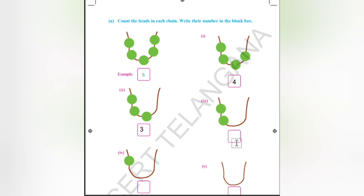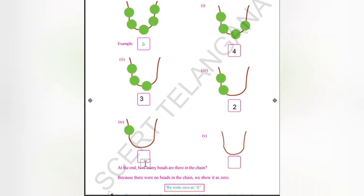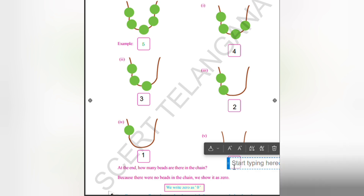In the third picture, again one beat is left. In the fourth picture, we can see two beats — compared to five, three beats are removed, so two are remaining. Then from two, one more is removed, leaving only one. From that one, the last one is also removed, so the balance is zero.